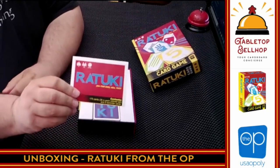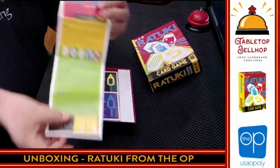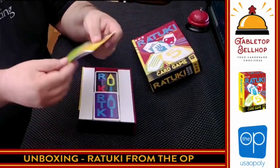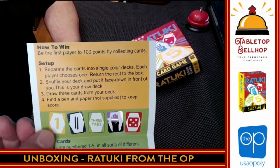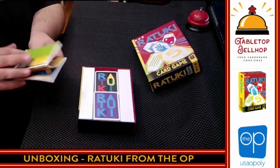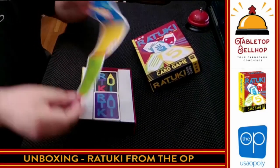We've got instructions right on top — just a little fold-out, front and back. Unfortunately due to the green-blue on here I probably can't throw this onto my green screen very well. You can kind of see the instructions here. How to win? First player to 100 points. Separate the cards into colored decks, each player chooses one, return to the box, shuffle, draw three cards, find a pen and paper. Looks really dead simple — two sides, two pages, that's it.